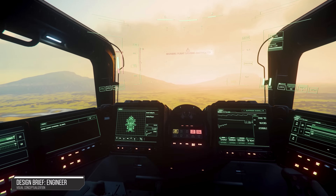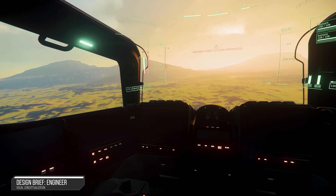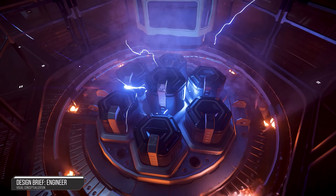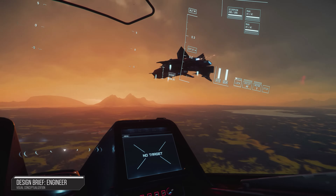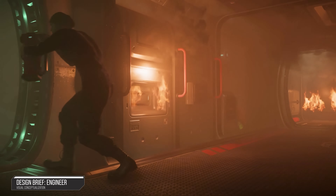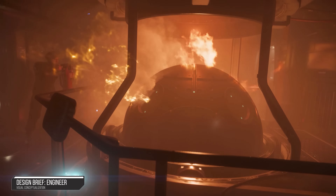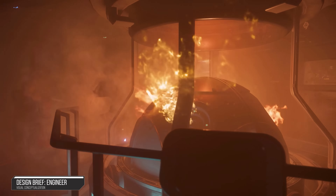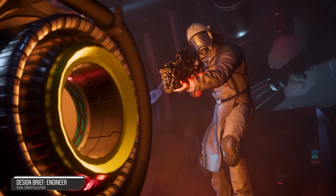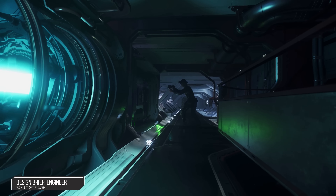Overall, the introduction of engineering gameplay aims to make player choices matter and provide opportunities to specialise within various interdependent ship systems. Combined with physicalised damage and detailed life support modelling, engineering will contribute greatly to making ship operation and combat feel more realistic. Overall, this system is great. If implemented correctly, it has immense potential to redefine player interactions with ships, leading to emergent gameplay and player-driven challenges.